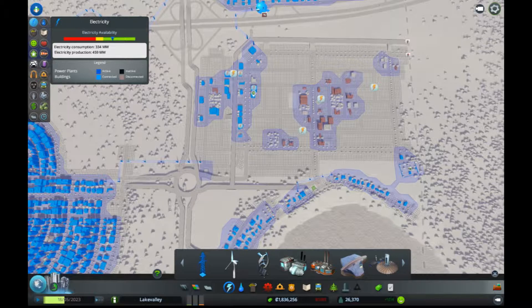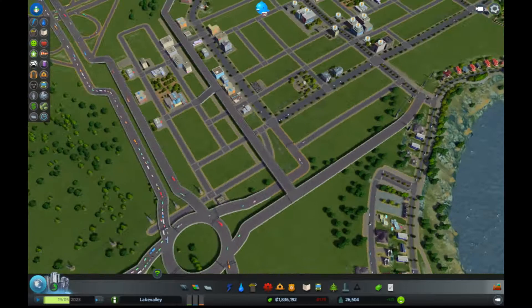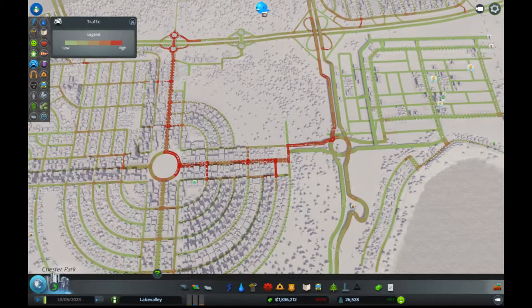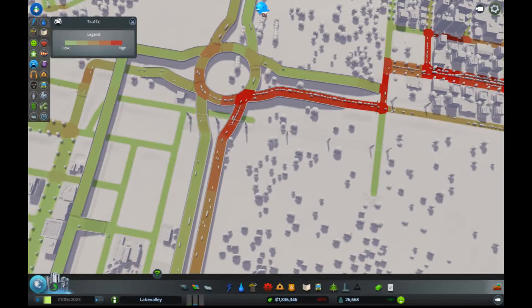Okay, so we do have some stuff starting to be built, which is great. Let's take a look at our traffic map — this is a huge mess, and we have to totally rethink this in the same way that we're rethinking this area. And this roundabout is very clogged, but I think this is a result of a lot of this.